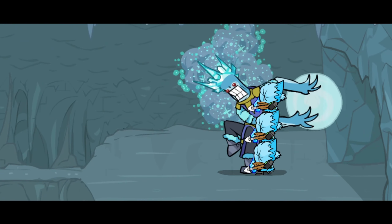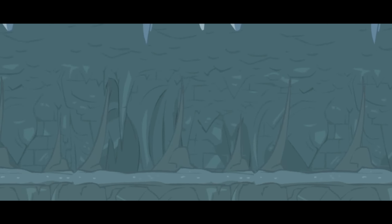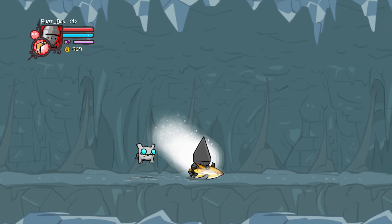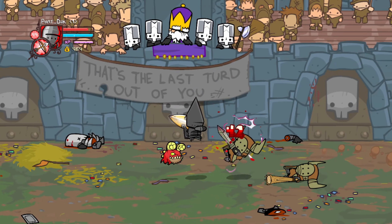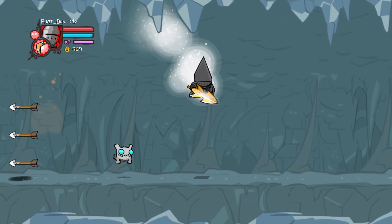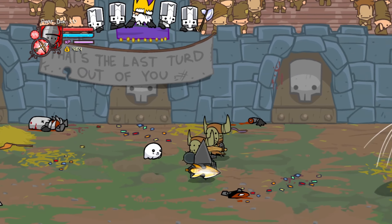The third and final category I'll be talking about is the pets. The fire category has one pet while the ice category has two. The pet in the fire category is the Dragon Head, which will shoot a fireball every now and then at enemies.